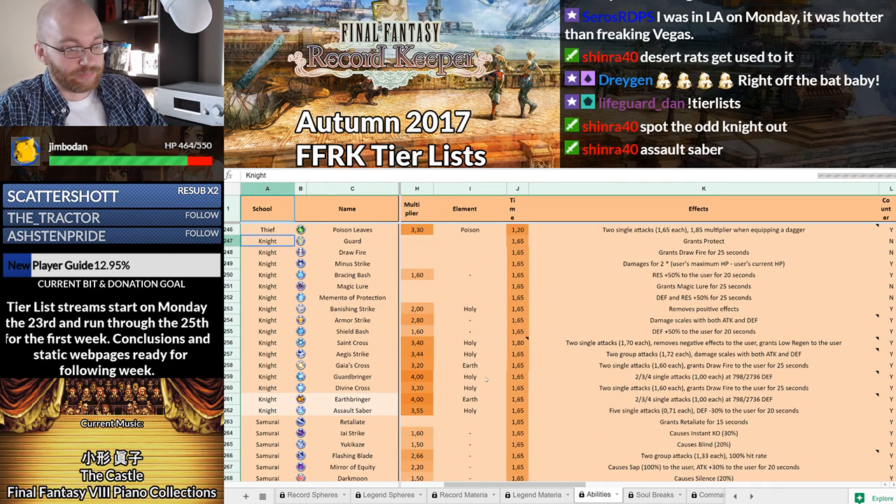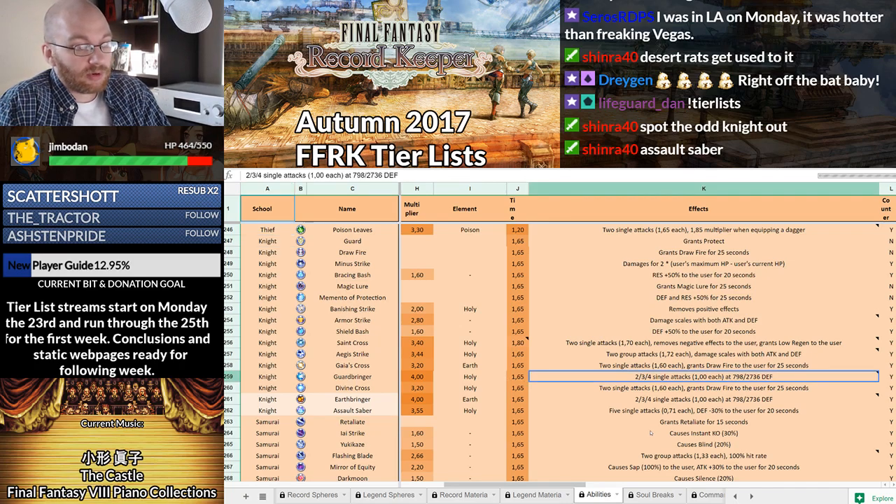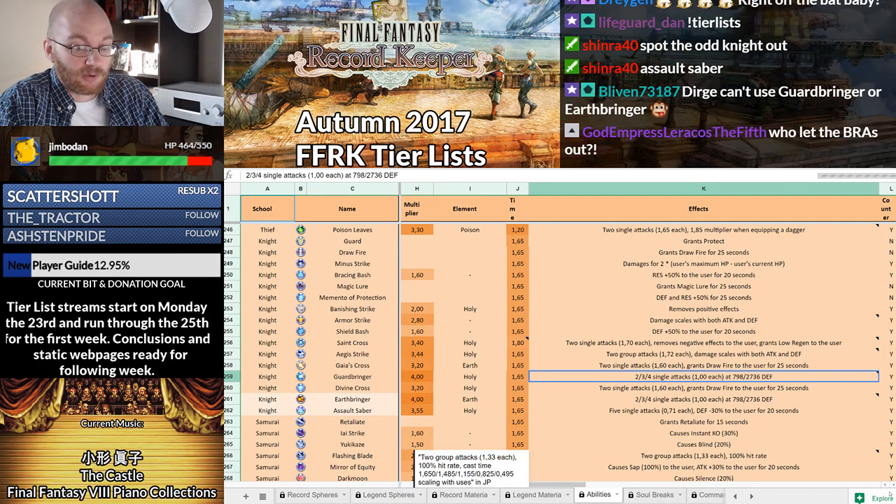First on the list is Guardbringer. That does 2, 3, 4 single attacks of 1.0 each at varying levels of your defensive statistic. The 2736 looks intimidating, but it is not as long as you're using Wall — Wall is plus 200% defense. From there you can buff further with Protetka, Draw Fire from Divine Cross, and buffs that occur on X-Modes and USBs. Guardbringer is normally on a Knight, and as long as you're building him correctly, he's going to hit for 4 hits — a 4.0 multiplier over 4 hits — and gets buffed in the future to 5 hits. It is one of the most damaging 5-star abilities in the game.